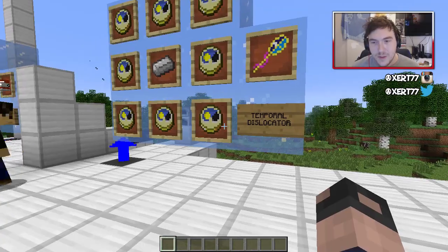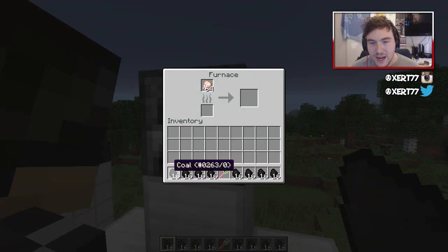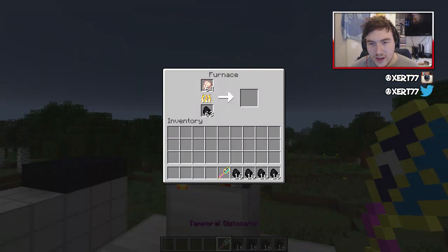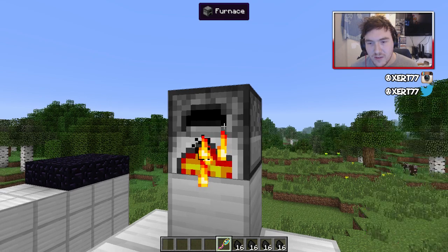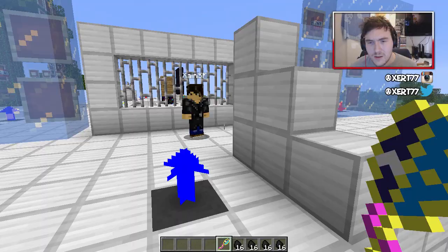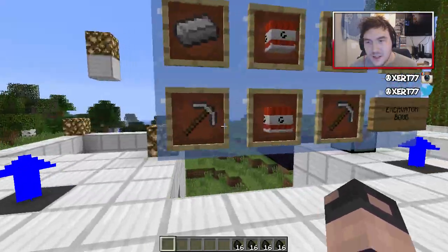The next one is the temporal dislocator. You basically cover an iron bar with clocks. What does it do? If you right click a furnace — this is going to take ages to furnace — you shift click and click the furnace and it speeds up the furnacing. You see that? We cooked it all immediately. I think it does about 12 at once or something like that.